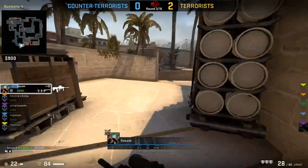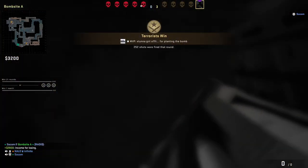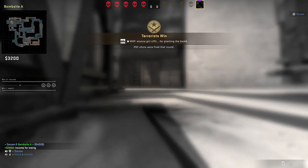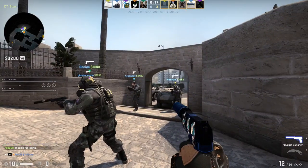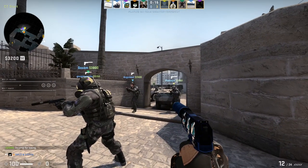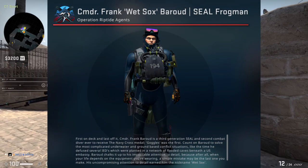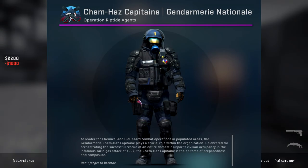We also have some new agents, but I'm not really a guy that likes agents for investment. They've shown in the past that agents just don't really change the game very much for people when they're actually playing, so there's just not really a great use case for them. That said, both the scuba agents and that really over-designed French agent are really cool, and I think there's going to be some hype for those.